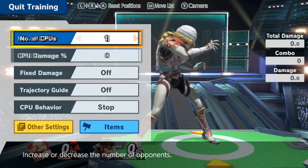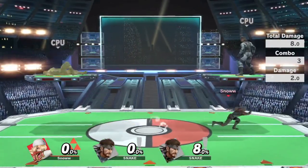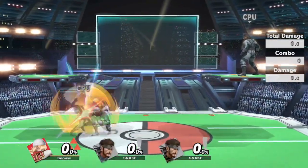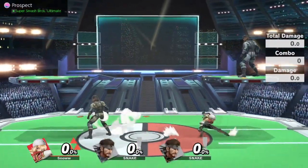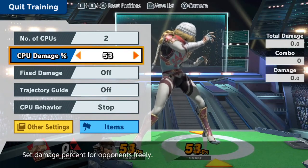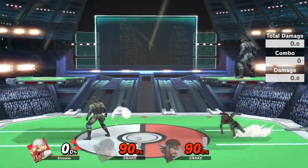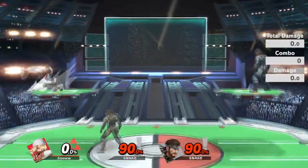This is really useful against a character like Snake — he's going to pull grenades in neutral, I react, he pulls a grenade, I run up and grab. It's super good against a ton of characters. You can also dash walk into a down tilt and get a confirm off of that at around 90% and kill them. Dash walking is super important.